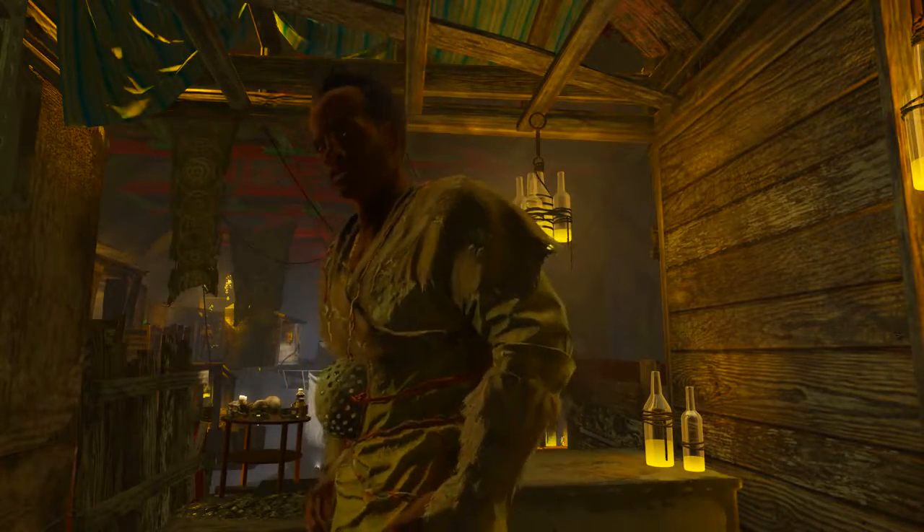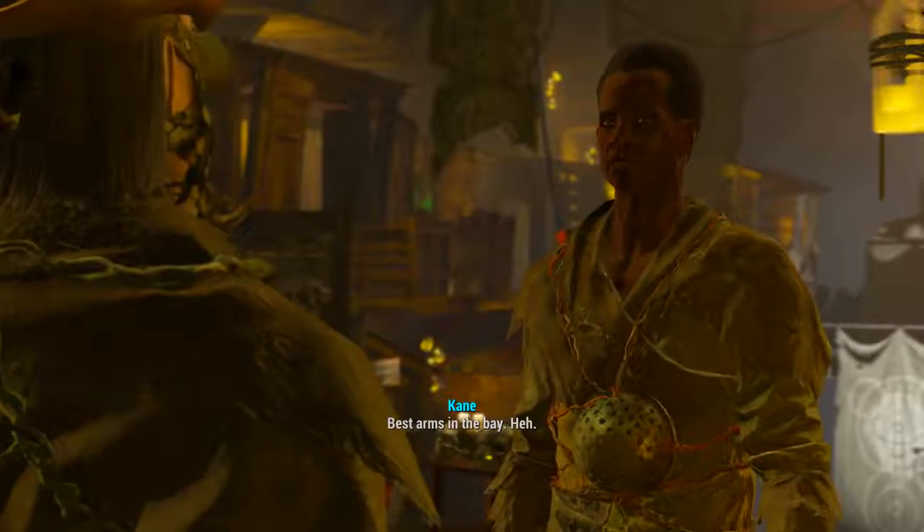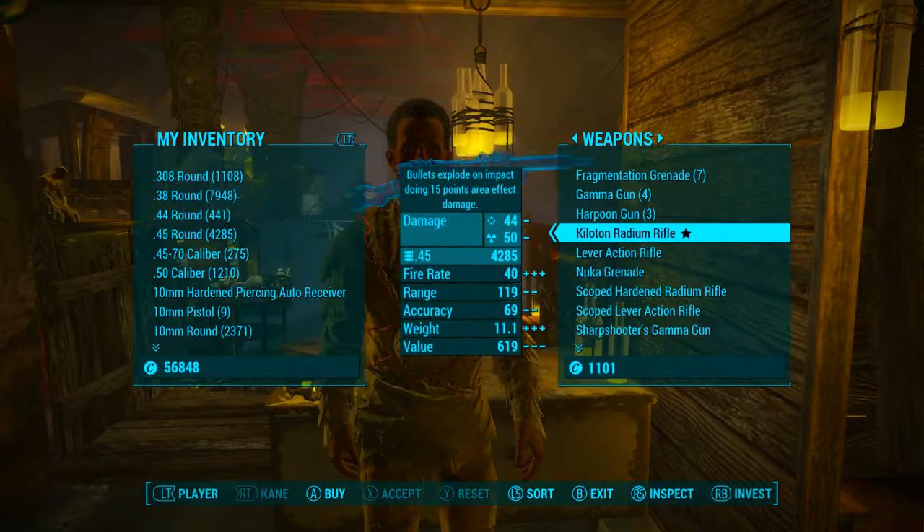Once inside the Nucleus we need to hunt down Kane, the weapons and armor merchant. Once you find him be sure to speak to him and head to Barter. In the weapons tab we will find the Kiloton Radium Rifle. As always, this weapon's price will vary depending on your character's current charisma level.